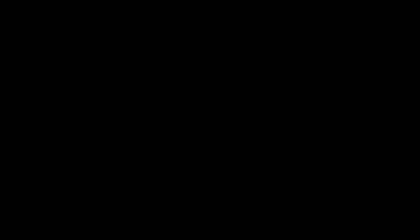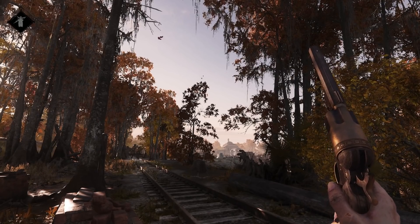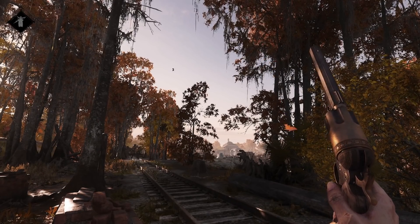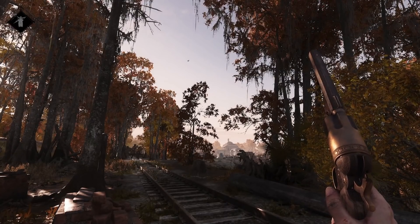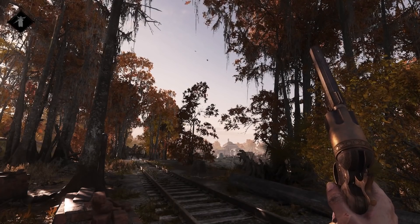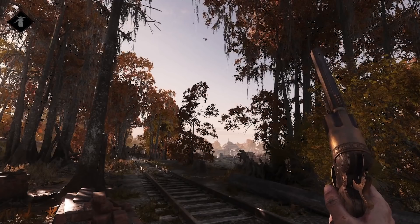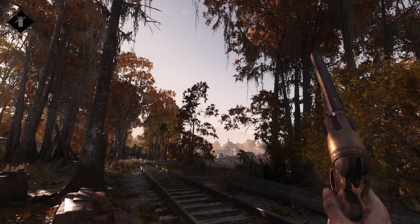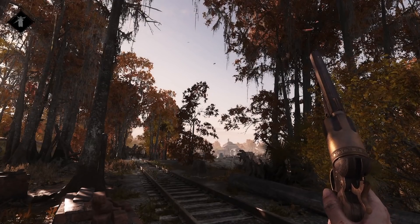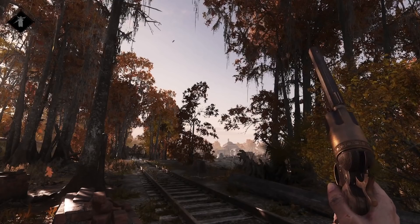Then we have falling leaves — we talked about this a bit but now you can actually see how it looks. It adds a lot to the map atmosphere. Wherever there are trees you'll have leaves falling down, and it's all this movement around you. It's all these little environmental effects that bring the autumn theme to life — it's not just a color change, it's completely new.